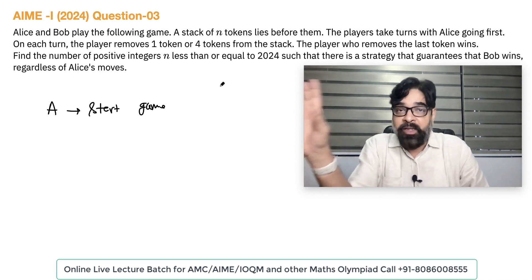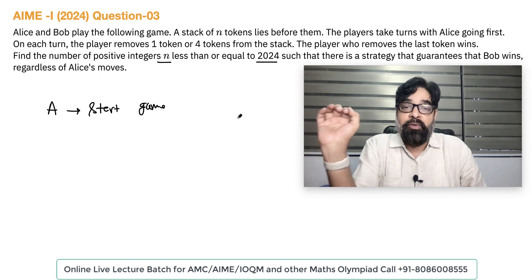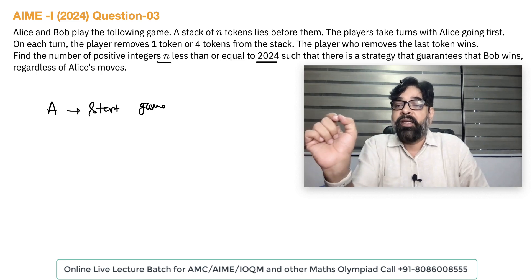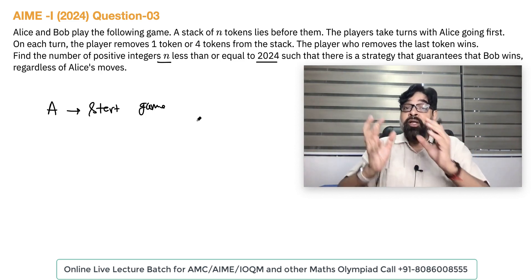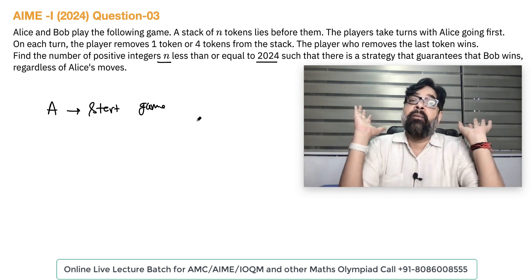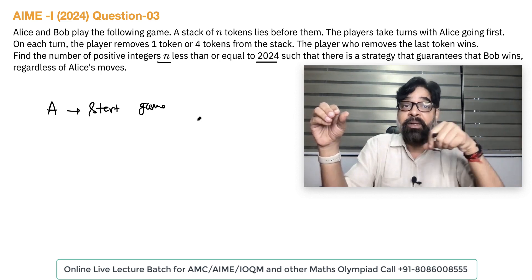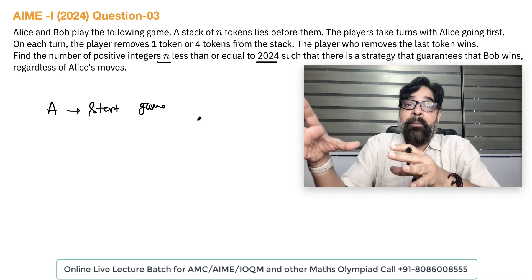The player who removes the last token wins the game. We need to find the number of positive integers N less than or equal to 2024 such that there is a strategy that guarantees Bob will win, regardless of Alice's moves. That means we have to find how many possible values of N can exist where Bob can win.